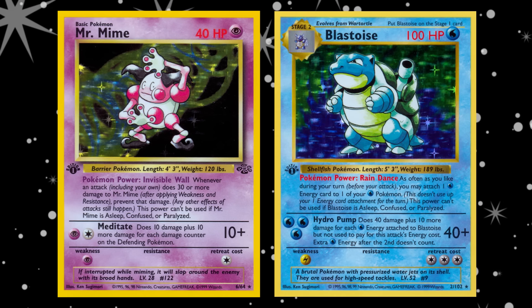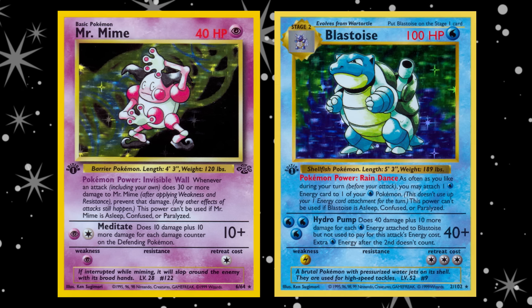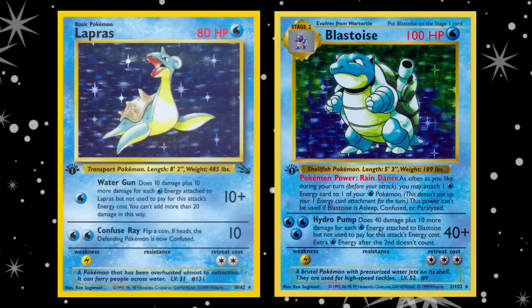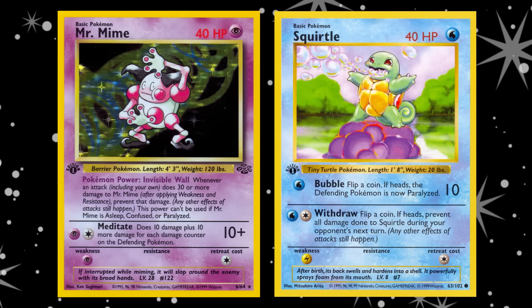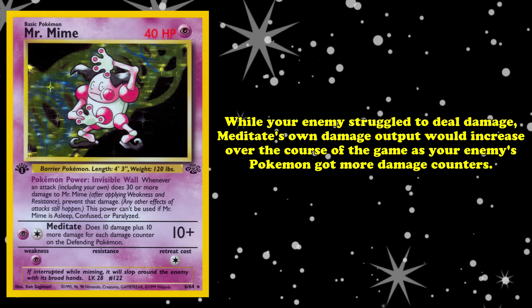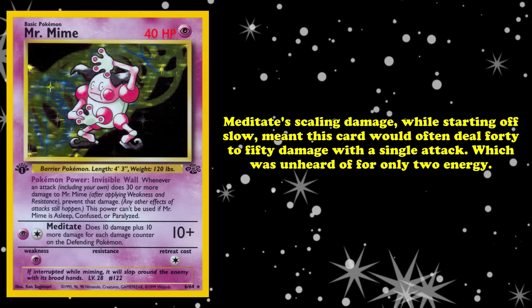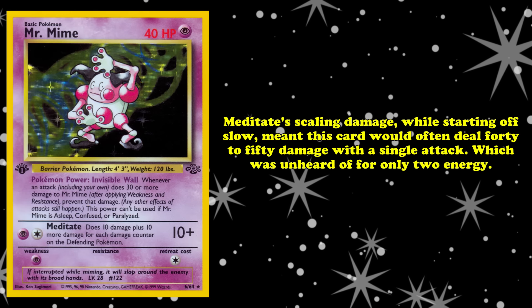Some Blastoise decks had no good way to get around Invisible Wall, since all of their main attackers dealt 30 or more damage. If a Blastoise player wasn't using cards like Lapras — which could deal 20 damage — the best card they had against Invisible Wall was Squirtle. While your opponent struggled to deal damage, Meditate's own damage output would increase over the course of the game as your opponent's Pokémon accumulated more damage counters, often dealing 40 to 50 damage with a single attack — something unheard of for only 2 Energy.